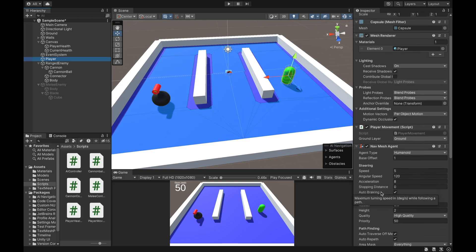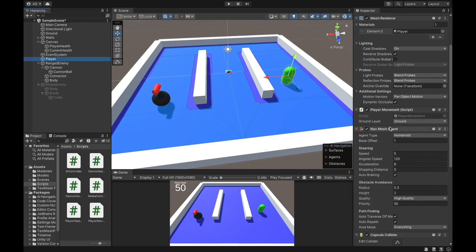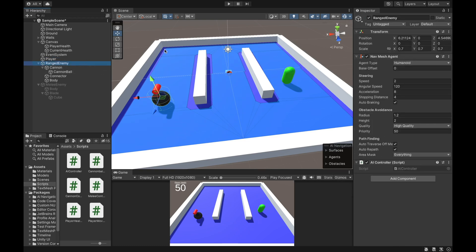I do have a nav mesh agent attached to both the player as well as both of the enemies. On the enemies, they have a simple AI controller script that tells them to move to wherever the player is. Each of the enemies are going to have a set stopping distance so that they're not moving all the way up to the player and bumping into them — they're going to keep a little bit of distance, but they're going to get up to that distance away from the player.